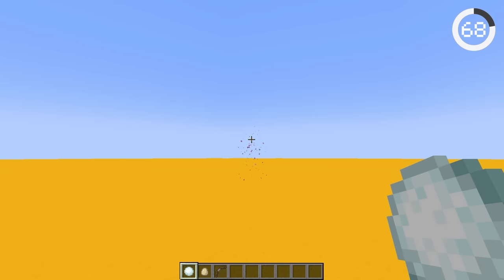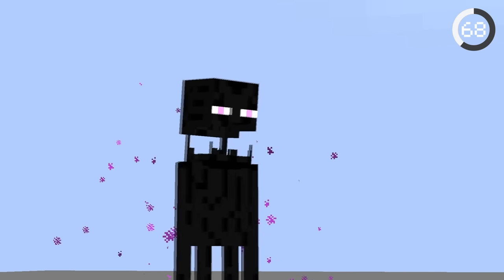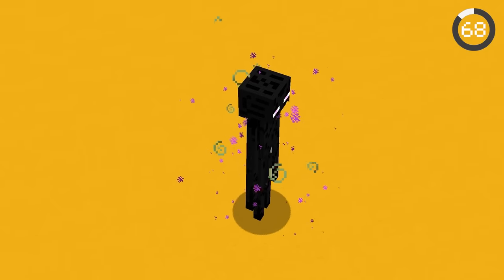Endermen can't be shot with snowballs, eggs, or arrows. But if you use a tipped arrow on an enderman, although the arrow would miss, the enderman still gets the effect.